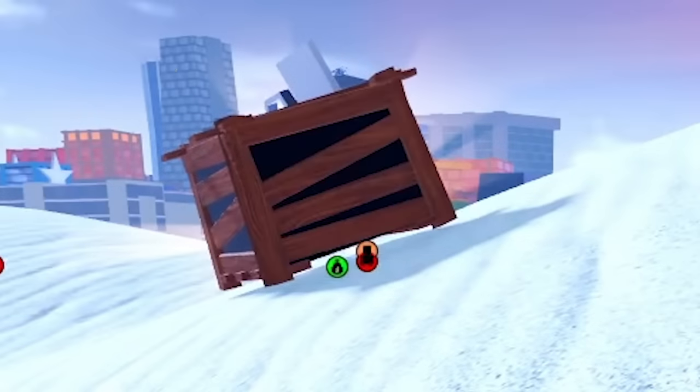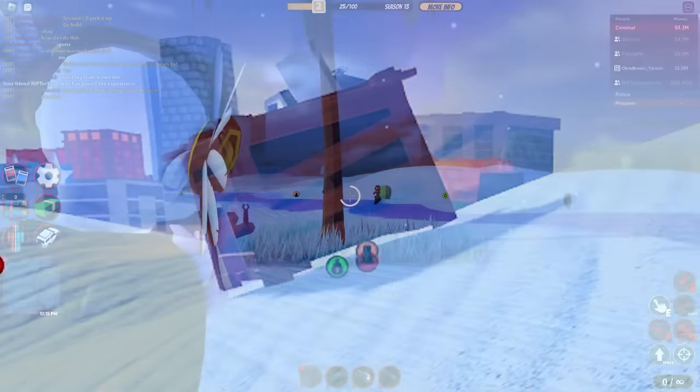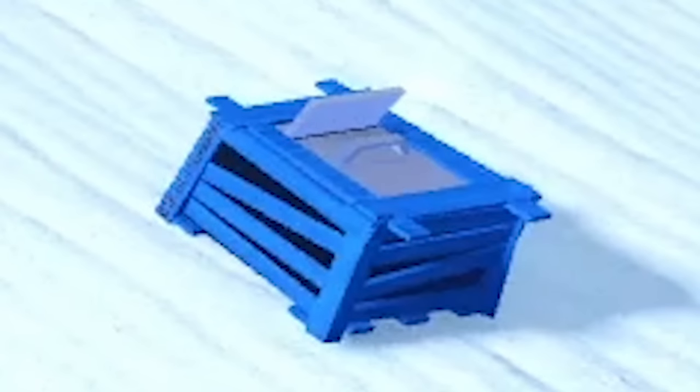So what are airdrops? They are crates that spawn randomly in the deserts. There are three different types: the wooden crate, which is the easiest; the blue crate, which is moderate difficulty; and the red crate, which has a very intense difficulty. Just to show you how difficult these crates are, these are the record number of people needed for each crate.